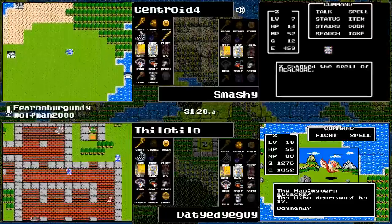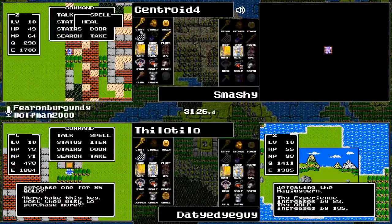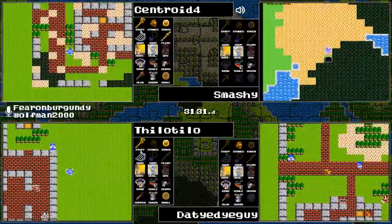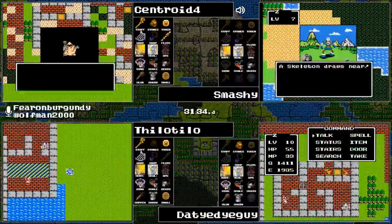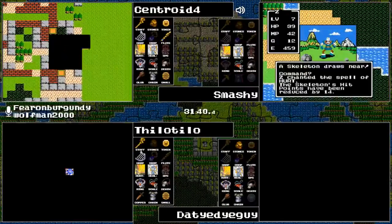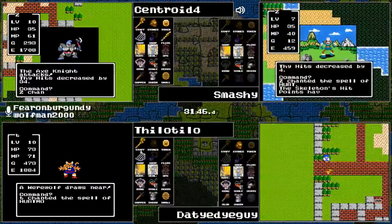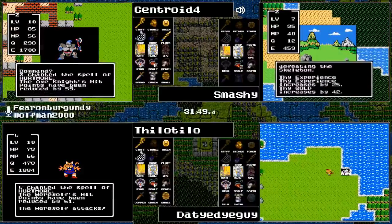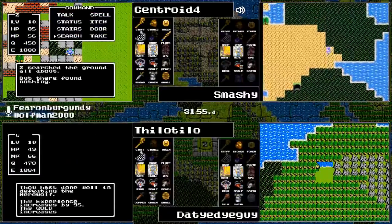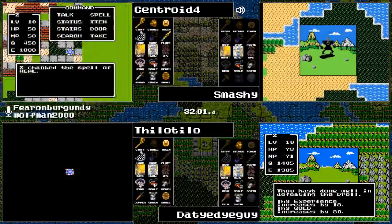Smashy giving it a go at the Metal Slime and he defeats it! That's going to give him the maximum experience of 255, shooting him up to level seven, and pretty close to halfway to level eight already. Centroid now has the Broadsword — might have picked that up in Coal. It's time to take out that Axe Knight. The Axe Knight is taken out, and Centroid has learned the horrible truth.